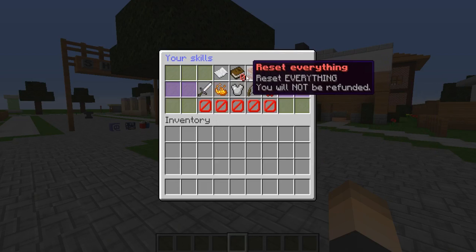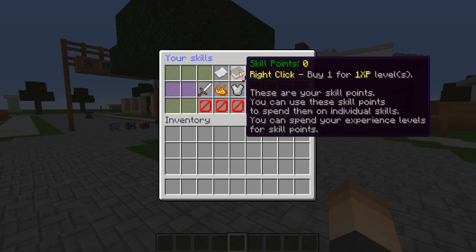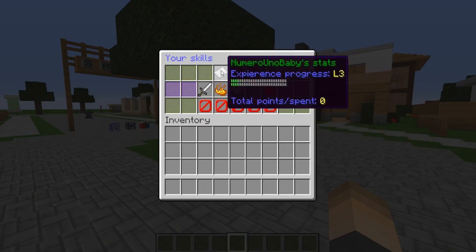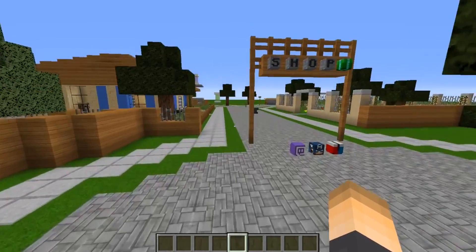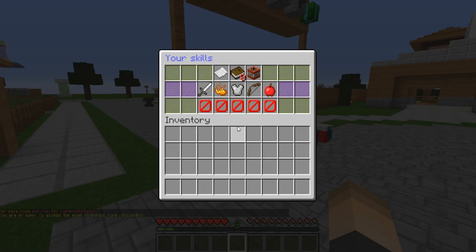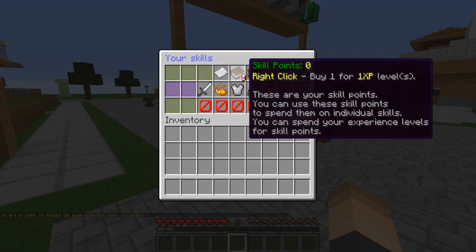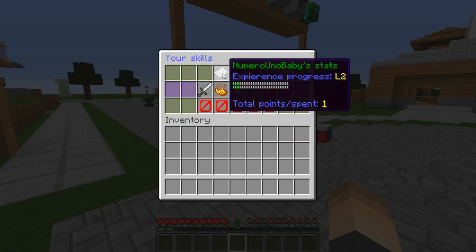This reset button will reset everything and you'll lose the skill points you spent from XP levels. Anyway, this is pretty awesome — I have three XP levels so I'm gonna go ahead and spend those. Right-click once, there we go, and now we're back down to level two.